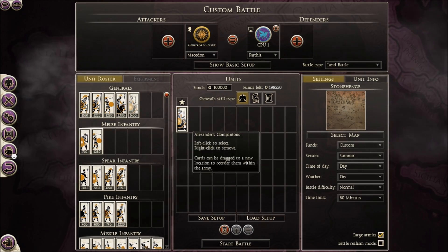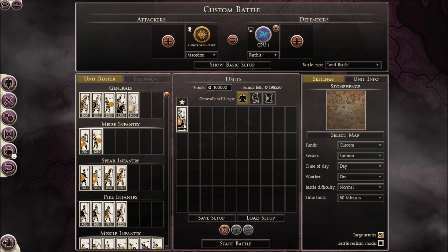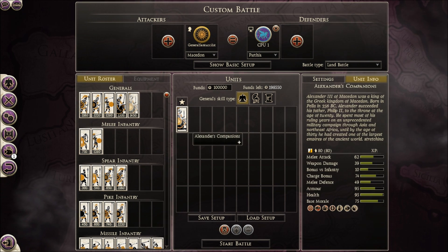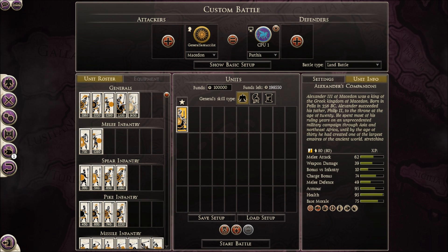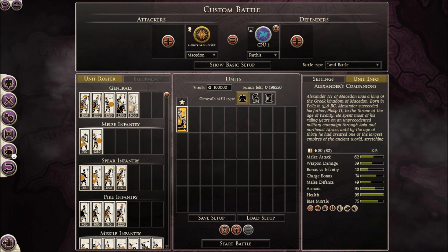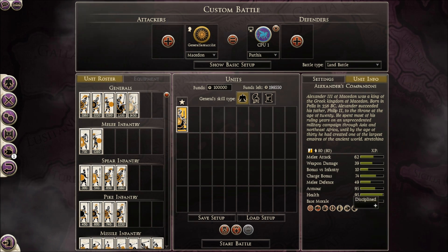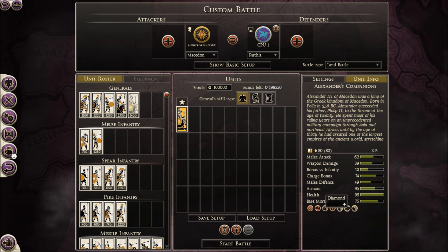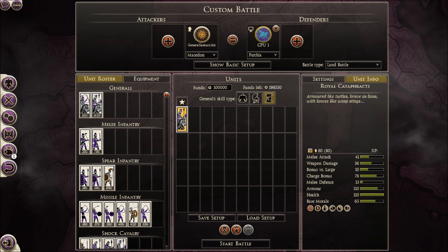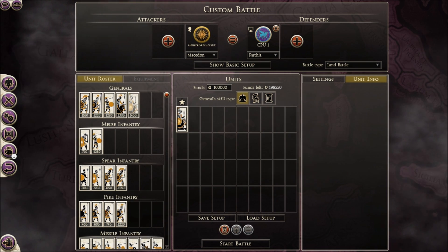What's going on guys - General Santucci here. I'm using the Alexander's Companions unit going against this General Royal Cataphract unit. Let's see how good the matchup is. Looking at the unit info and stats: melee attack 62, weapon damage 39, bonus versus infantry 10, charge bonus 74 and 49. Melee defense 95, armor 95, health 75, base morale. Abilities include hide in forest, encourage, disciplined, trample, frenzy charge, draco and diamond formation. The armor is 110 on this unit - the Parthian unit's got more armor, so this is going to be a hell of a contest.